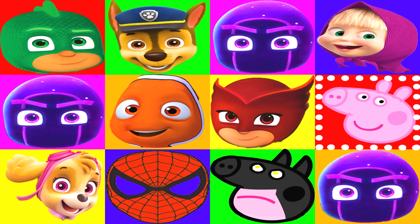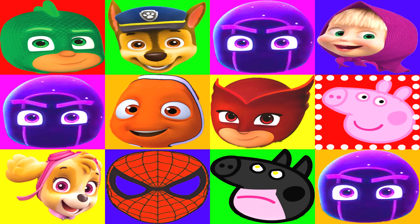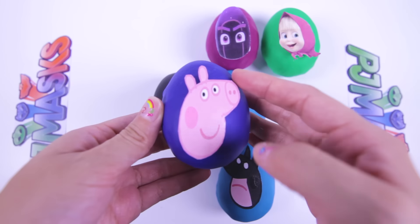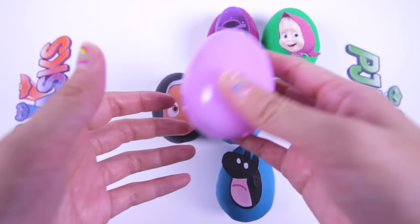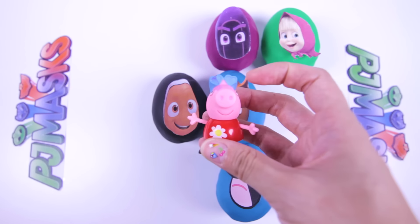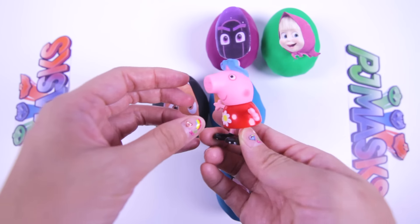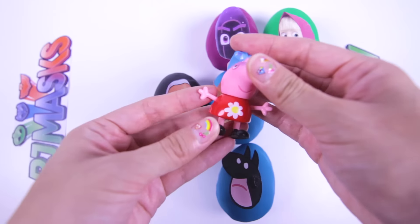Let's see which character we open next — I hope it doesn't land on the third Ninjalino! And...stop! Awesome, it's Peppa Pig! OK Peppa Pig fans, what is Peppa's favorite thing to do? Fly in the sky like a plane? Fight fires like a fireman? Or jump in muddy puddles? Let me know in the comments! Let's open the surprise egg! Awesome! We found a Peppa Pig figure! This Peppa toy is wearing a red dress with a pretty white flower, and she's also wearing a pair of heart-shaped sunglasses! How cool! Peppa is ready for a beach day in the summer!